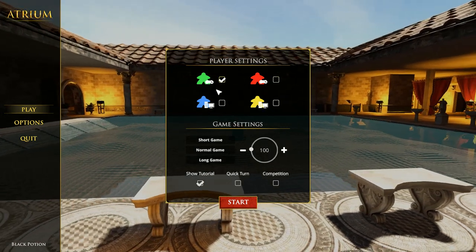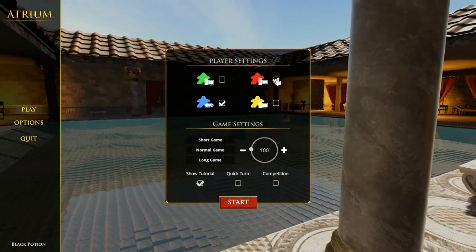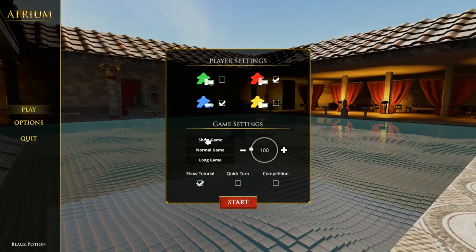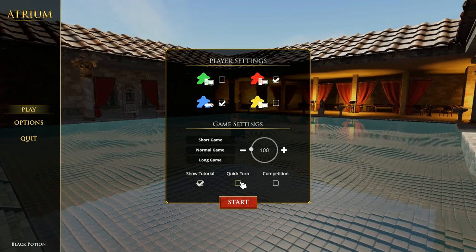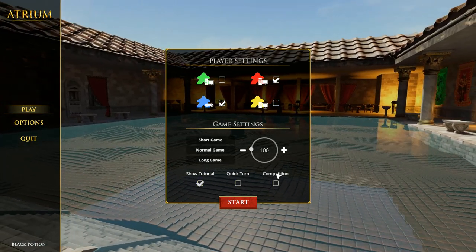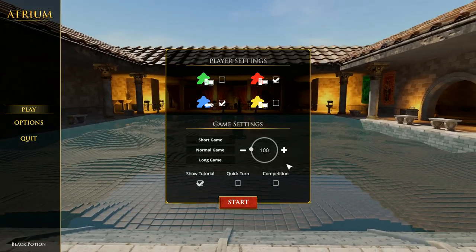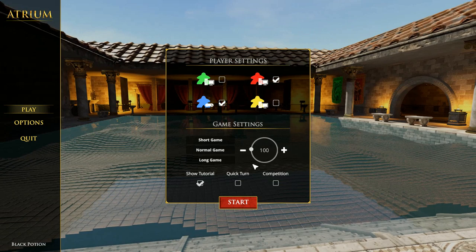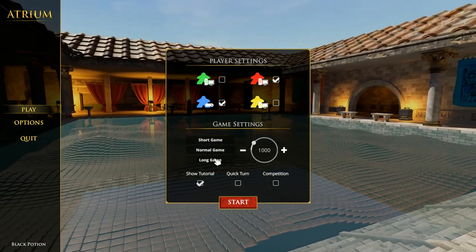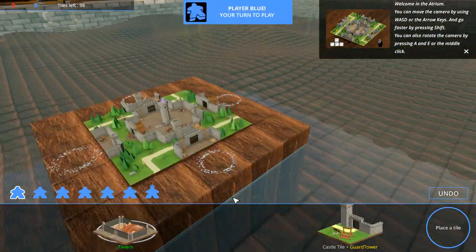You can play against the AI opponent by switching it from the gamepad to the PC here — the PC symbol means computer. I'm going to play as blue and have the computer play as red. I'll do a short game and show tutorial, quick turn, competition — I don't know what these are, there's no tooltip for competition. 100 is the number of tiles you'll be laying down to end the game; short is 100, normal is 500, and long game is 1,000.